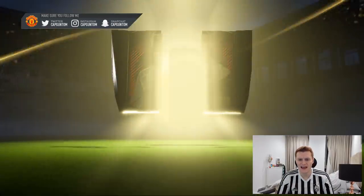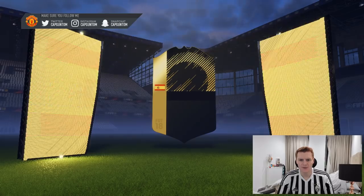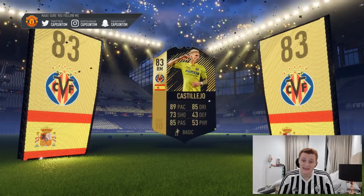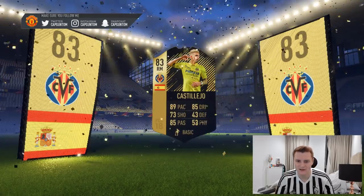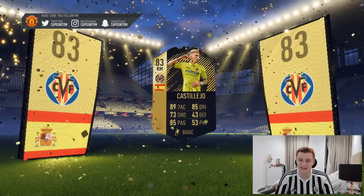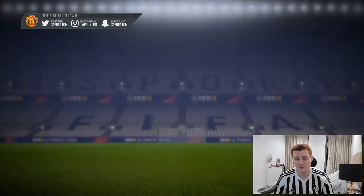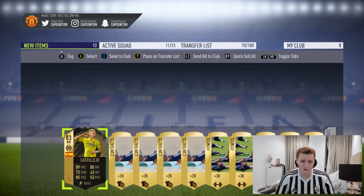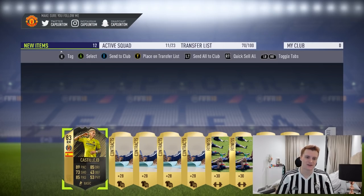We've got our first in-form of the day. Spanish right mid — it's going to be one of the better ones, actually. Castillejo. Not bad at all, very nice card: 89 pace, 85 passing, 85 dribbling. Just a little bit concerning that he's only got 53 physical — he'd get pushed off the ball by any meta left back or right back. But still a very nice in-form, one of the upper tier ones. This Team of the Week isn't that good, so we will happily take it.